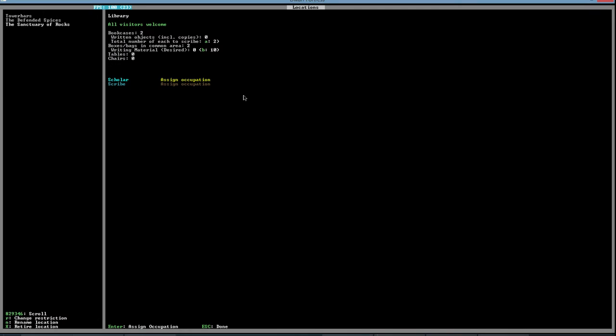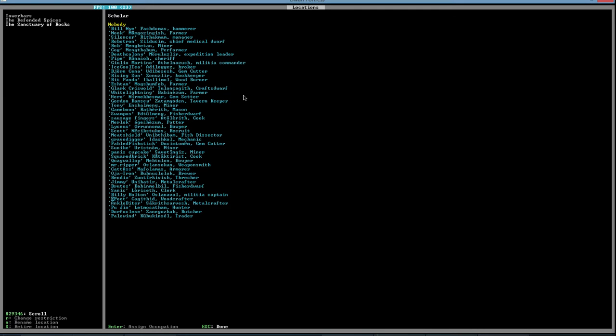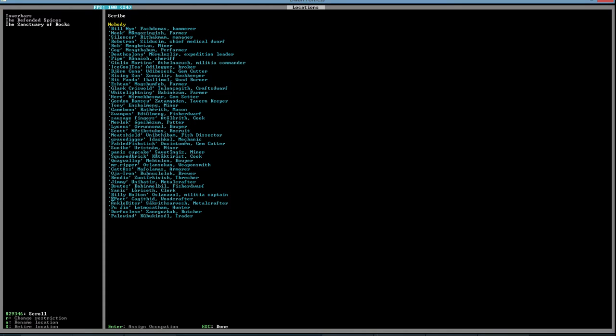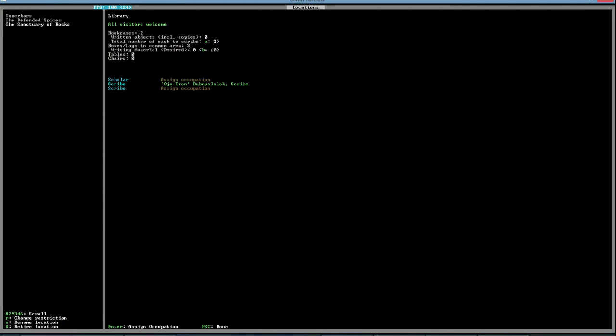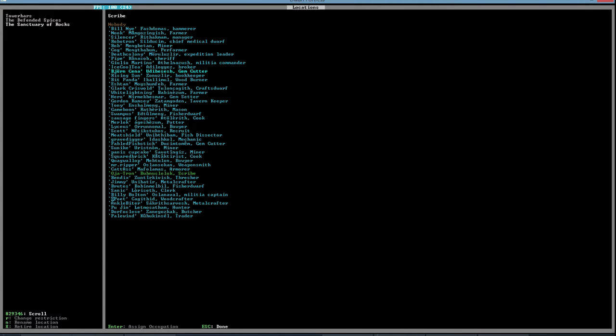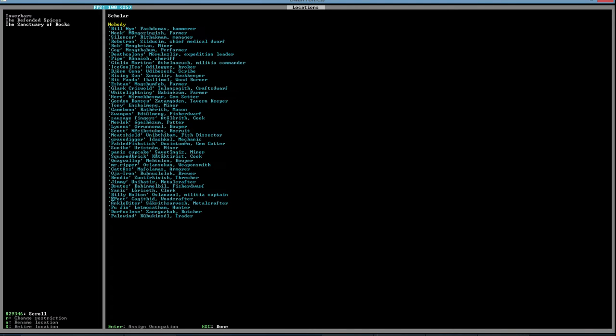All right, let's give the scribe to Ojotron — but he's our fantastic brewer, I don't like that idea. Just pick one: Bjorn, and our scholar will be — I think Glark needs to be a scholar.